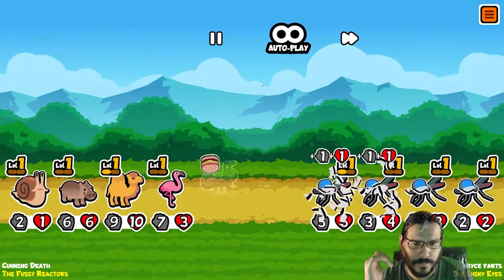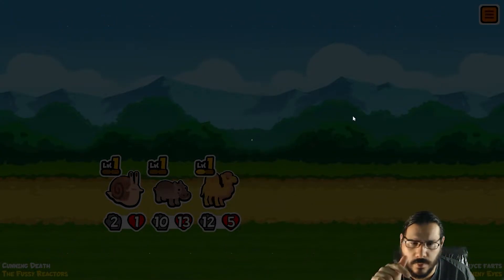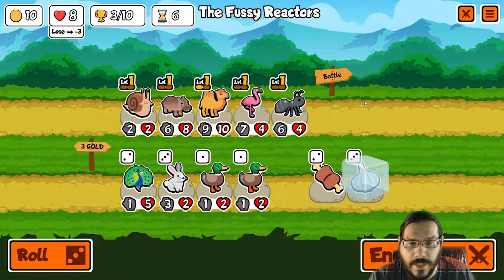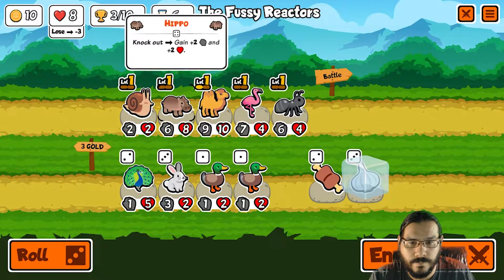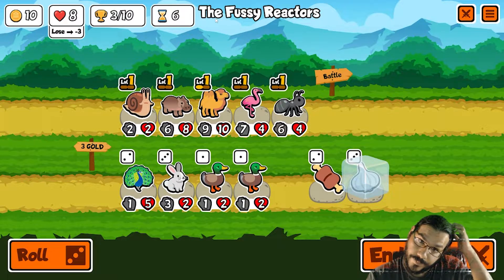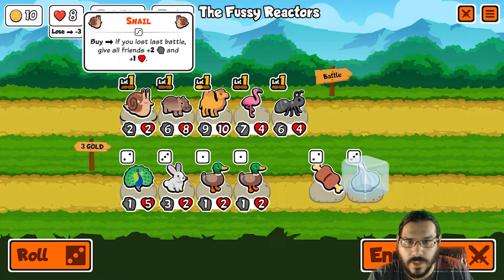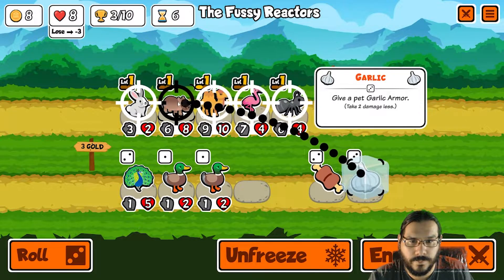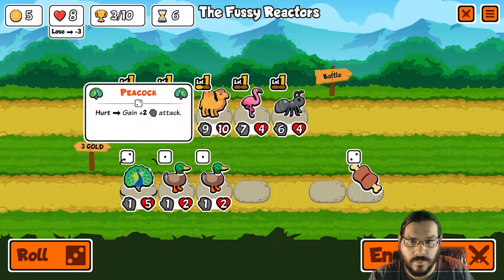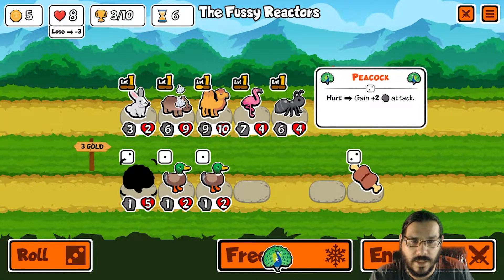That is terrifying. We have two losses, I believe — yep. So now we need to start taking this plane and going up. We could do rabbit and just salad-bowl our way to victory. If I had gotten a pill this would be easier. Do we freeze the peacock? Maybe — it might be a little late. The amount we could buff it — I think it's a little late.